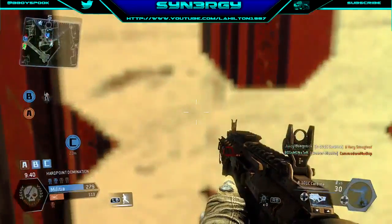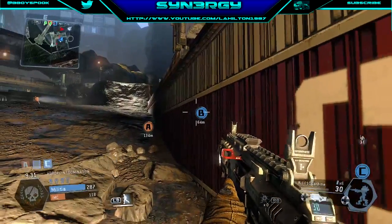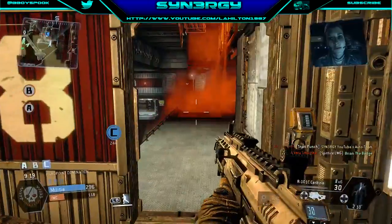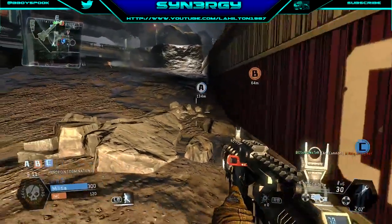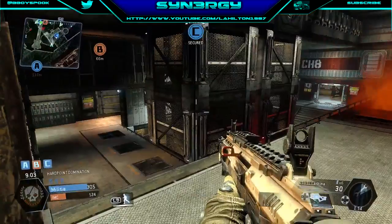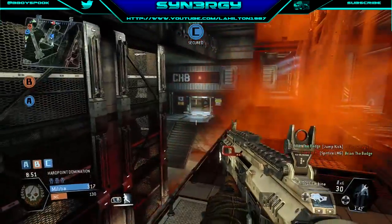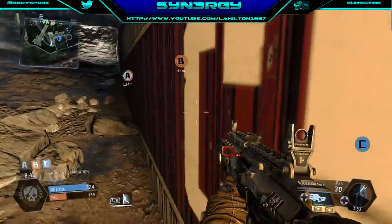I'm just going to wait on the outside for a bit. I'm looking for that C flag to be captured. The C flag is being taken but my job is solely focused on C. I'm just going to rely on my team to lock down A or B, and I'm going to hold C for as long as I physically possibly can. They won't attack me at the minute because they know what's been happening. Unfortunately they give up on attacking me and focus their attention elsewhere.